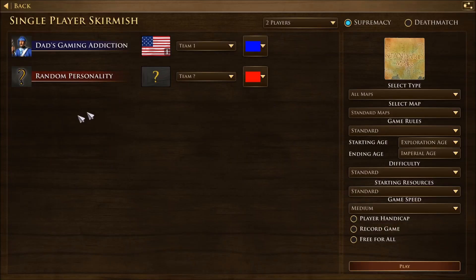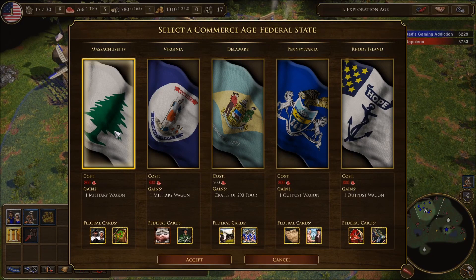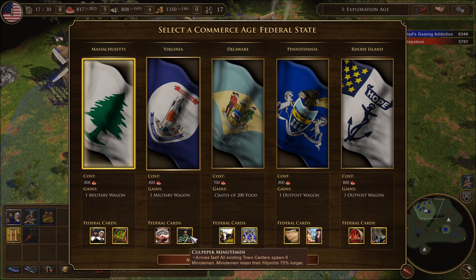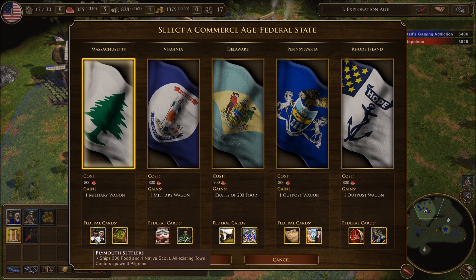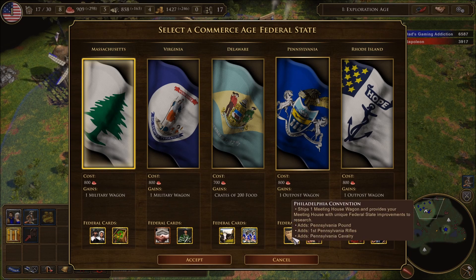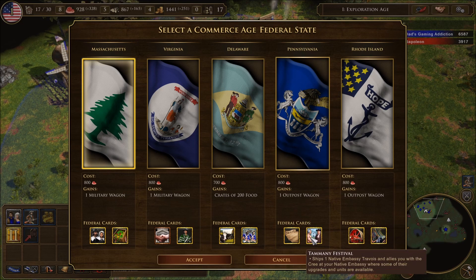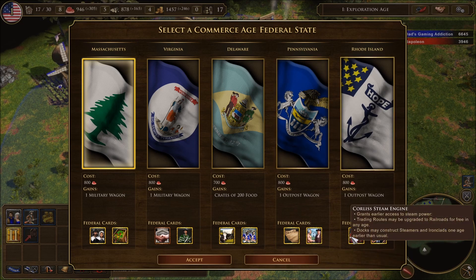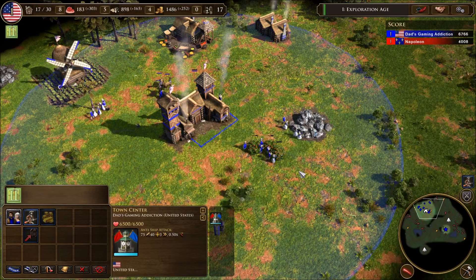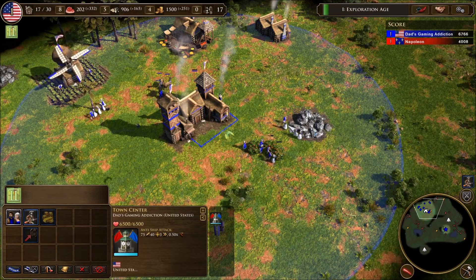Another cool thing is that they don't level up like other factions — well, they kind of do. They still have ages 1 through 5, but whenever you spend the resources to level up, you choose one of five states. You get bonuses for them, but you also unlock new cards unique to that state, and they can be sent one time. Whenever you pick a state and level up to the next stage, it comes with like two unique cards, and you have to spend your points to ship these cards from the home city. I like the idea of getting more unique cards as you continue playing — that's a really cool touch.